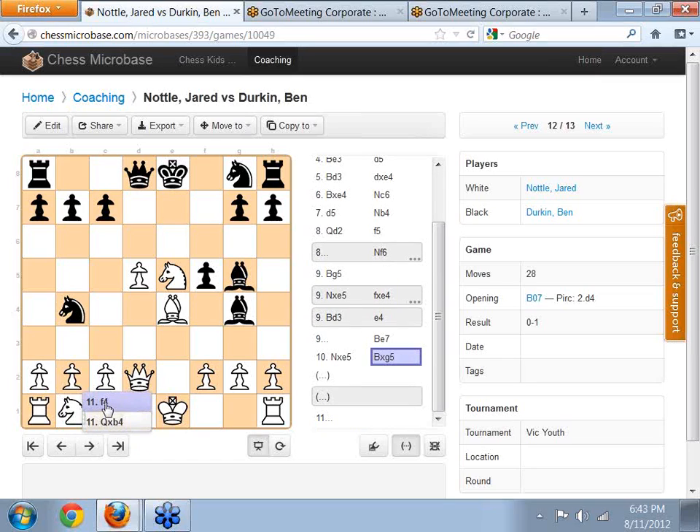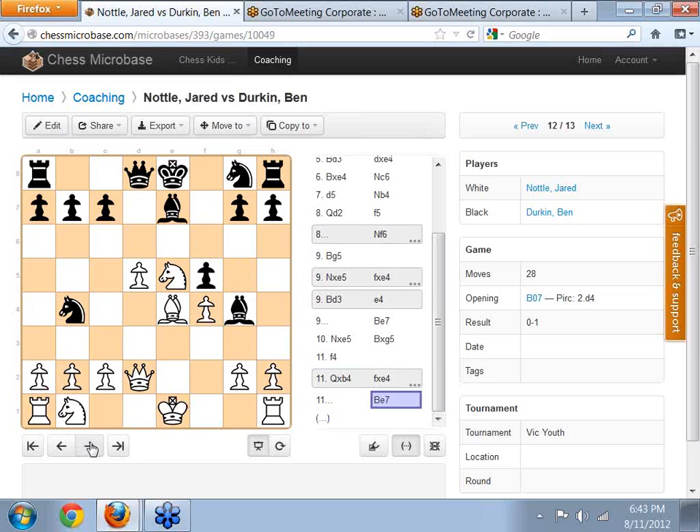He did take on G5. Ben, instead of taking the knight on B4, I think he missed that move. That's one thing Jared was doing in this game — he was moving a little bit quickly and often played the first move he saw. He liked the look of F4 to attack the bishop, but maybe instead of playing F4 he should have waited and had a look around for other moves. He may have seen that the knight on B4 was available for capture. Ben's bishop is now attacked on G5 and he dropped it back again protecting his knight. So Ben has actually won a piece — he's won a whole bishop — and he's feeling quite happy with his position.